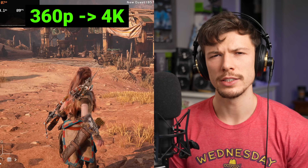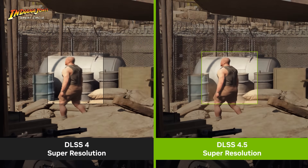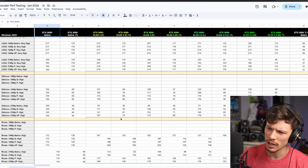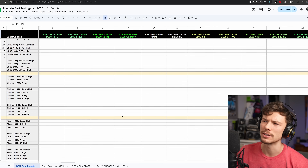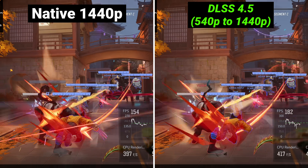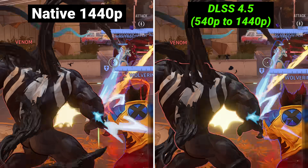I woke up this morning with a giant DLSS-shaped hole in my heart because Nvidia recently announced DLSS 4.5. I've been testing this non-stop lately — here's the spreadsheet — I still have a lot more testing to do. I really want to do a deep analysis but as I was doing these tests I kind of started to notice just how good it can look with how little resolution. I know a lot of you are going to say he's getting paid by Nvidia to say this.